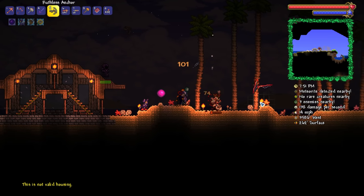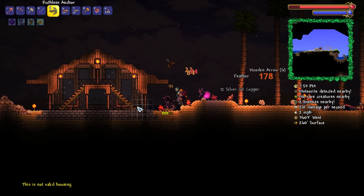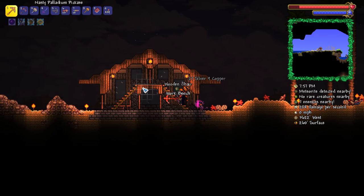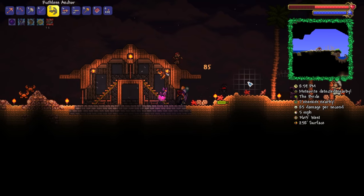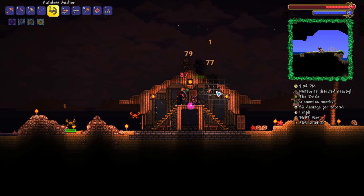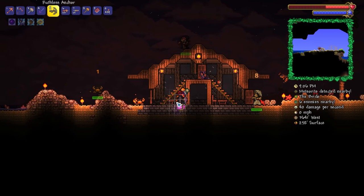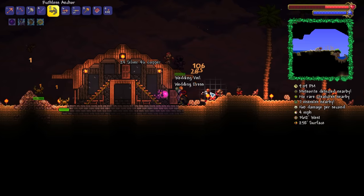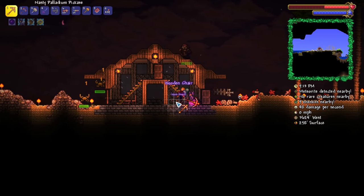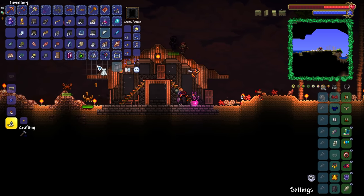Get out of here, you embarrassment. Why is this no longer valid? I do not understand. Wait a minute — I just came to the realization we don't actually need access to this room, do we? When you actually think about it, I don't think we're going to need it. I think we'll still be able to use the pylon just by standing here and right-clicking it, so that should all work.